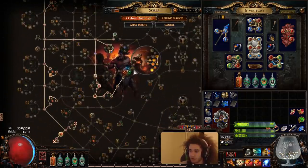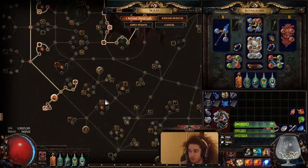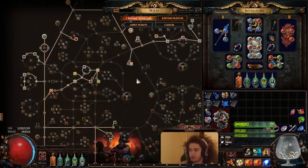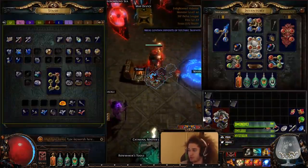This is a squishy variant of how my build is. I haven't even picked up the Scion Life Wheel yet or grabbed Bloodless, and I'm still using a Tabula Rasa, so this character can easily have 8,000 life. But I'm just trying to level up really quickly in maps right now, so I just wanted to go ahead and show you guys what the character is like.